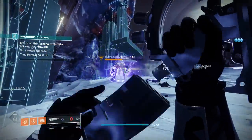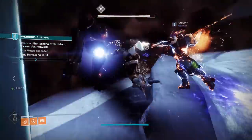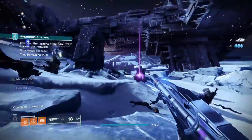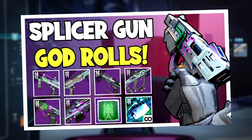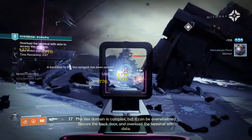Just like with every season, Season of the Splicer is implementing new seasonal weapons into their seasonal activity. These weapons come in the form of fallen splicer-themed guns, and in today's video we're going to be covering every single one of these — going over how to get them, what their god rolls are, as well as ranking them from best to worst.